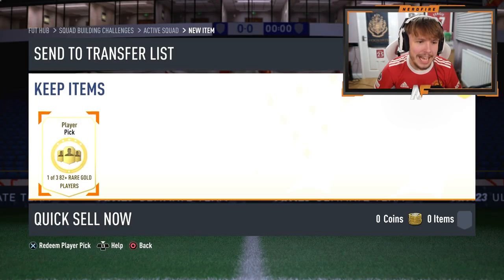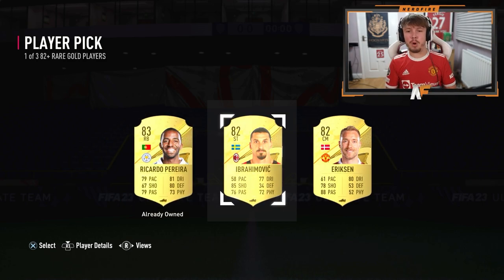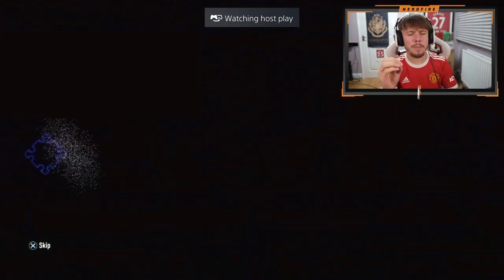Let's send an 82-plus player pick. Give me a Future Stars right now. An 82-rated squad to get an Ericsson or an Ibra — I could take Ricardo Pereira, but there's no point, he's probably untradeable. That is a shambles. These are quite pricey; you can actually do these 50 times, but they're quite pricey.